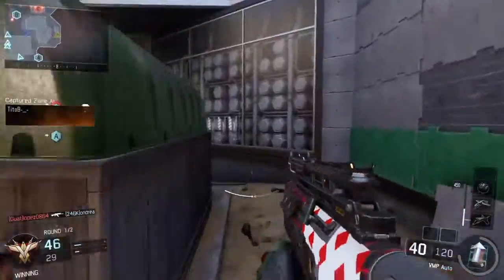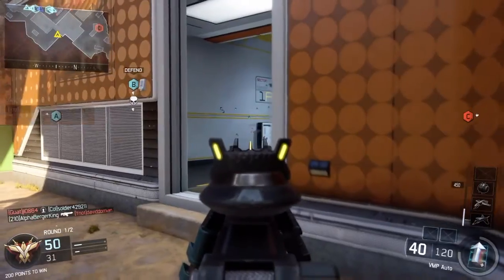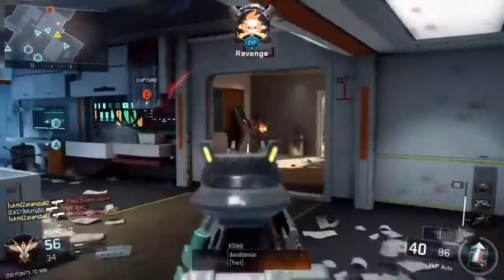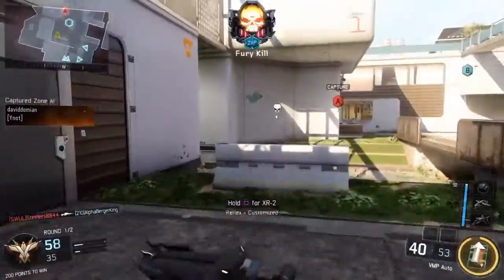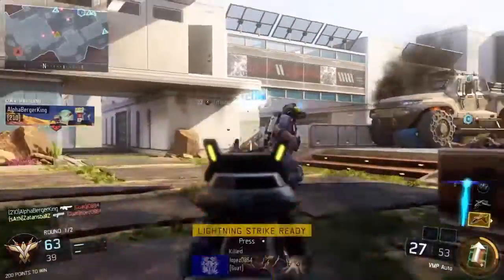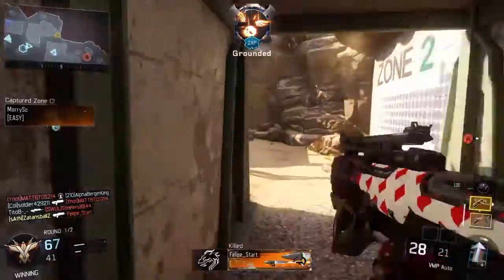I try to capture as many flags as I can — it's three points, and as soon as you capture the flag you're back in the war. I usually use stock on this gun; stock helps you move a lot faster while ADS-ing. I'm using combat focus as well — it helps you get higher killstreaks you wouldn't normally get. Say you're off a couple points, hit combat focus, capture a flag — bada bing.